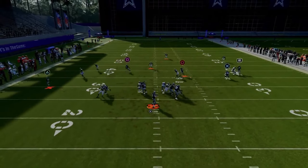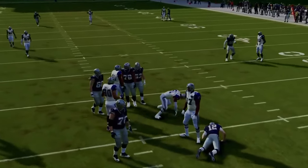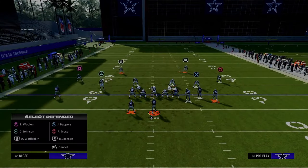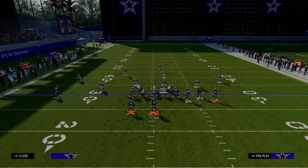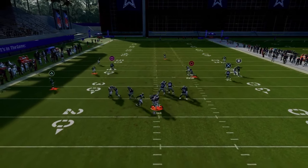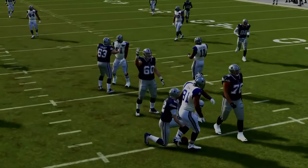A lot of times the pressure is going to come through the A-gap. In practice mode this blitz is a little less consistent than in game. But if you want to make it more consistent, go ahead and blitz that slot corner on that side. Now it becomes a send-five pressure, and as you can see, this is absolutely going to scream at your opponent.